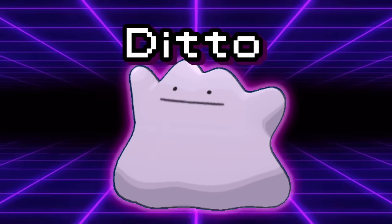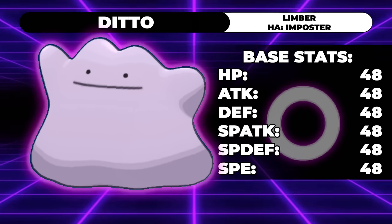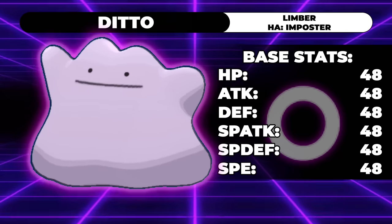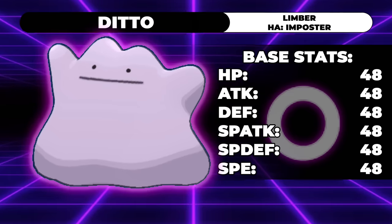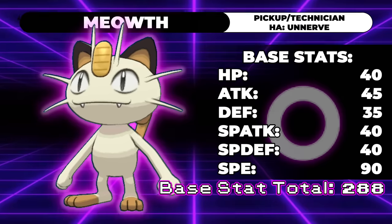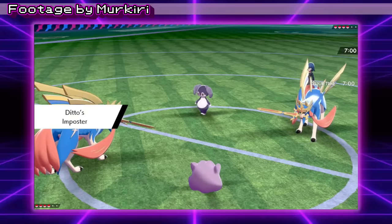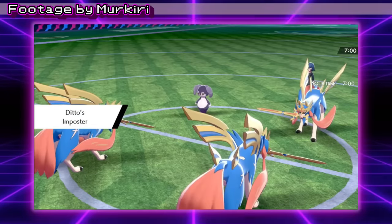I like to go chronologically with these things, so let's begin with the original gimmick Pokémon. Ditto is a Pokémon with some pretty unremarkable stats — actually, it's not just unremarkable, it's pretty remarkably bad. With 48 in each stat, Ditto has a base stat total of just 288, which is the same as Meowth, by the way.